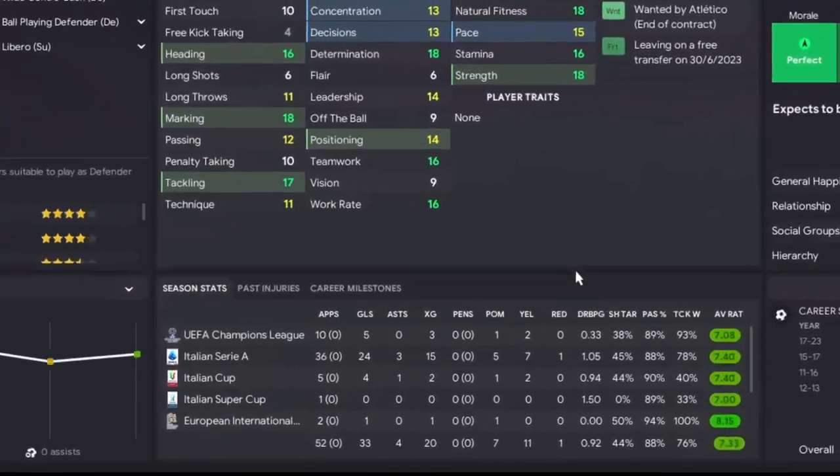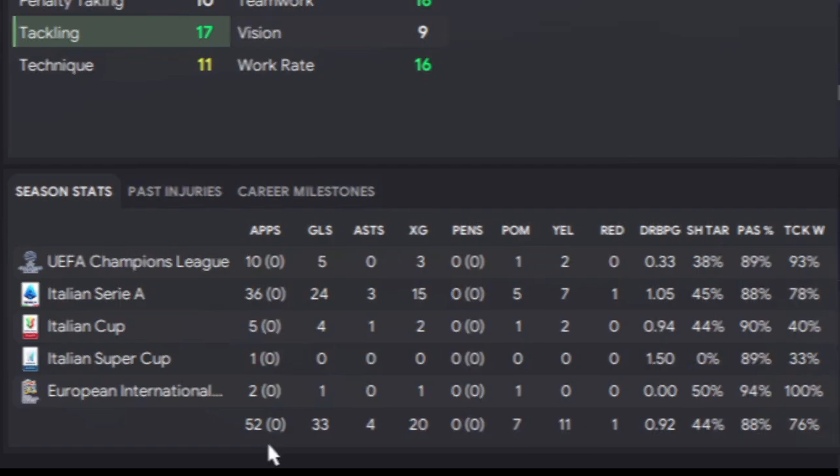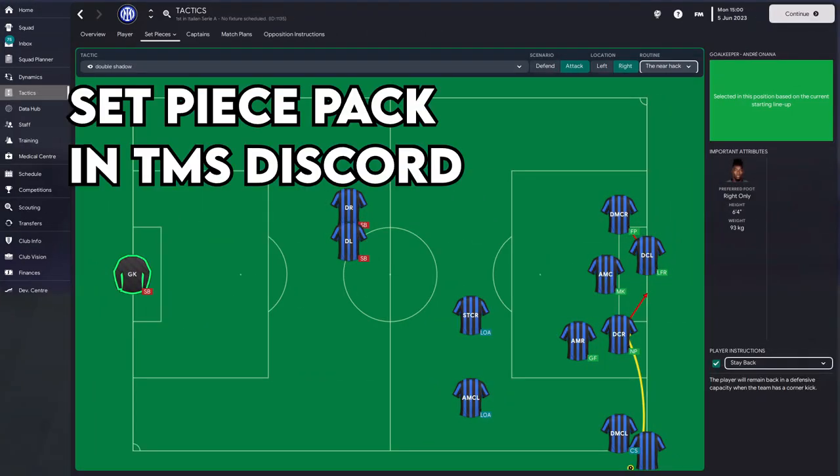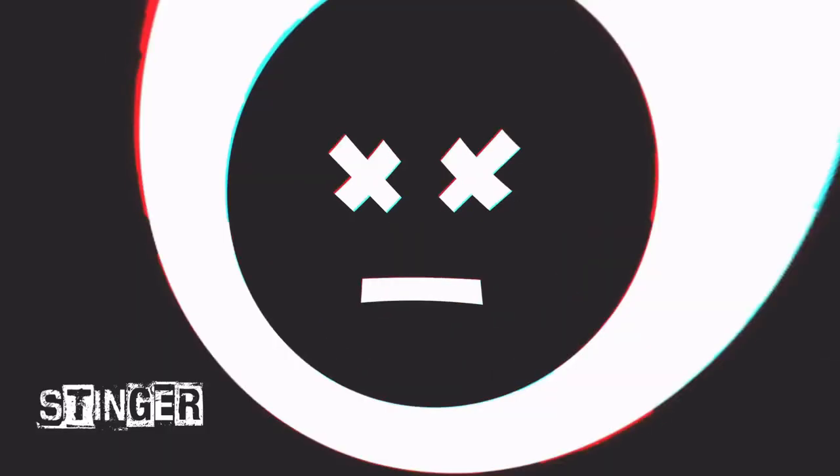That incredible stat from a centre back: 33 goals in 52 matches - that is just ridiculous. This entire set piece routine will be available to download in the TMS Discord, and my channel members have already got it. So there you go crew, they're all set up for you, but please do tweak, tweak, tweak and make your own. Try some of these philosophies, let me know how you go, and can you beat 33 goals from a centre back with no penalties?